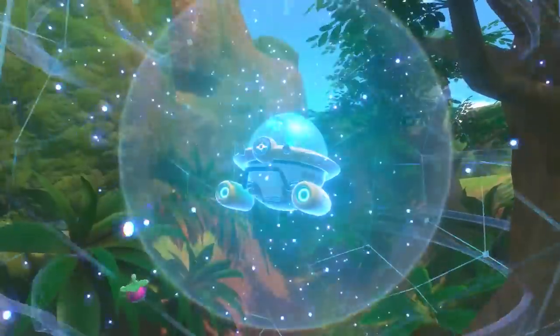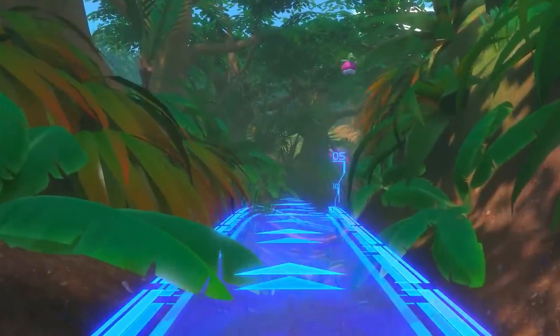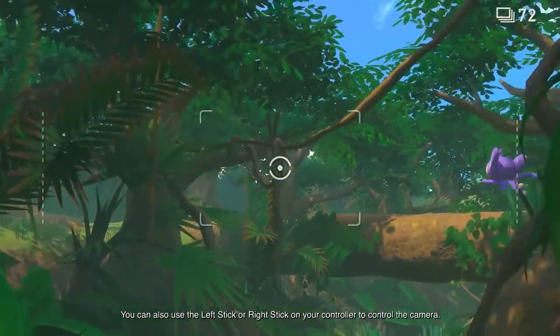On your research trip, you'll ride inside the Neo-1, which will steer you where you need to go. To control the camera, simply tilt your system or controller.